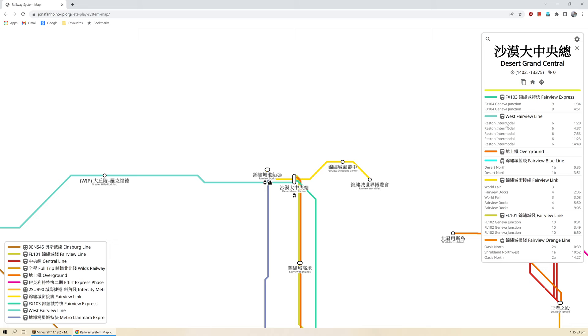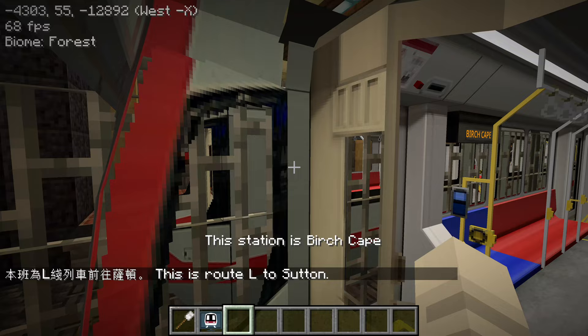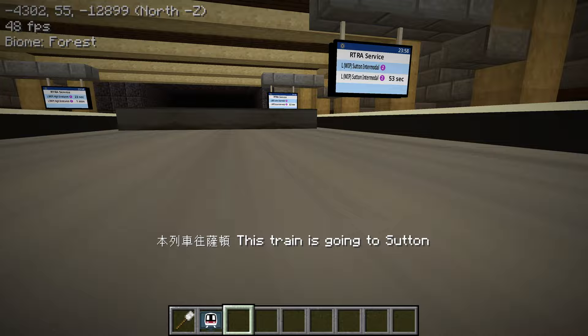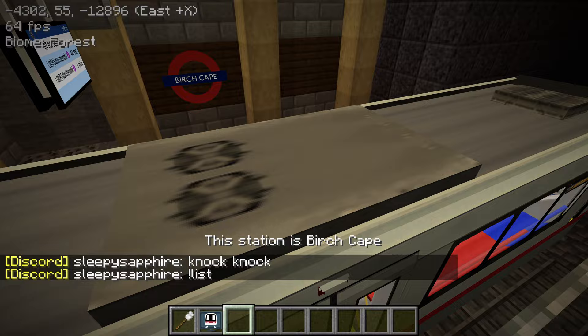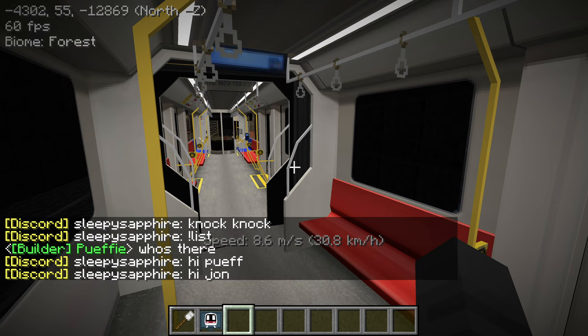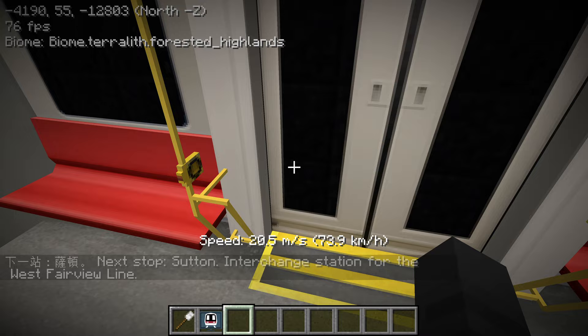I'm pretty excited about that. The next train will come in just under a minute. Birch Cape — nice design! I like the lines and how the pillars connect to the top. It's really an art to design small stations as well as big stations. Don't overlook the small station because a lot of design goes into those as well.